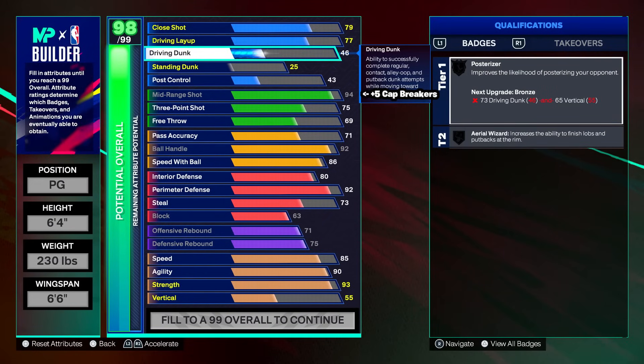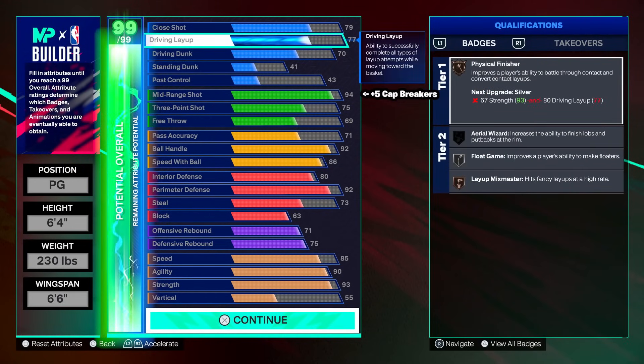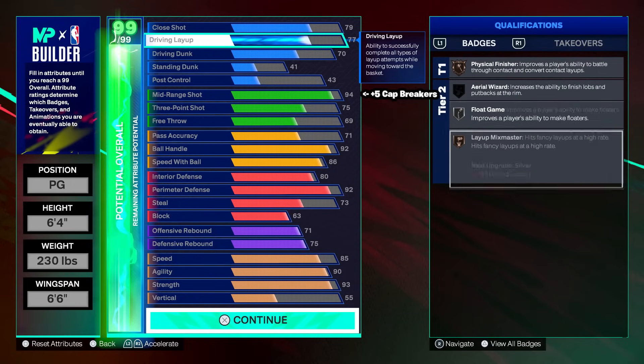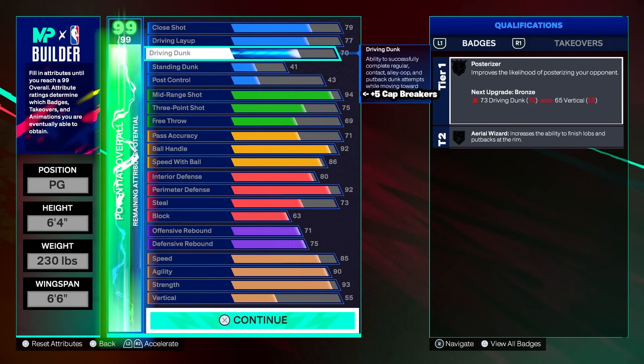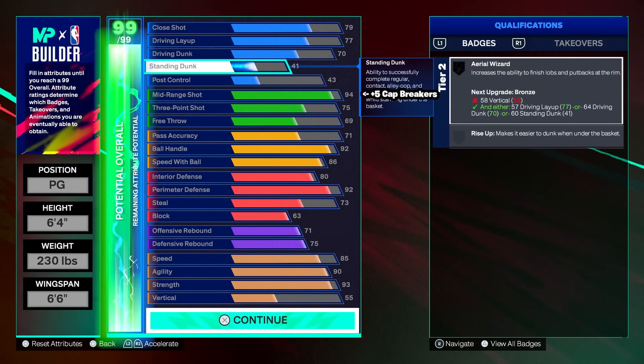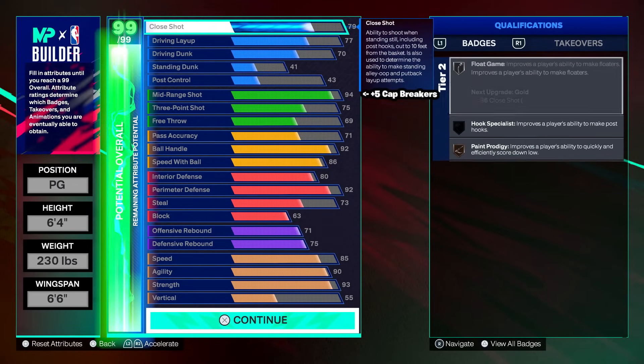Rounding this build off on finishing: 70 driving dunk and 41 standing dunk. 77 driving layup gives us bronze physical finisher, silver float game, and layup mix master. Driving dunk at 70 — you're going to be able to get regular dunks off, just not 360 contact dunks. 70 is more than enough for regular dunks. 41 standing dunk — if you need a standing, you should be able to get it. This 1v1/2v2 build is looking insane.